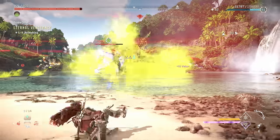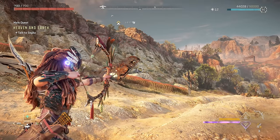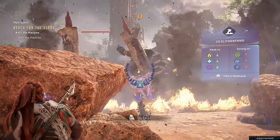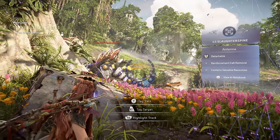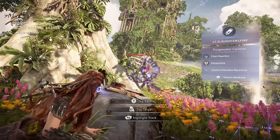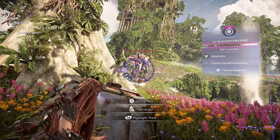Those canisters are best hit with their same element — so orange canisters, shoot them with a fire arrow and they will deal a ton of damage. You can scan enemies to see which elements are their weaknesses. This is super helpful until you memorize each enemy's weaknesses, but I've never been able to do that because there are just so many different types of enemies, and even apex variants have different weaknesses than their original variant. I end up scanning them every single time.